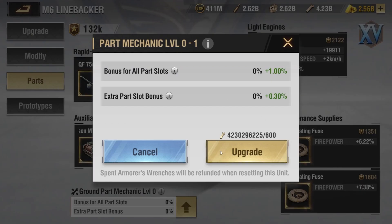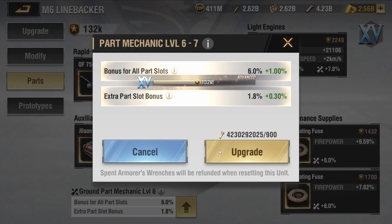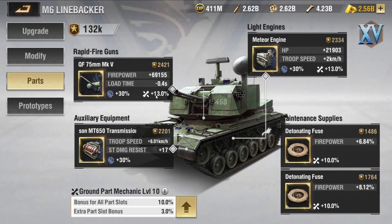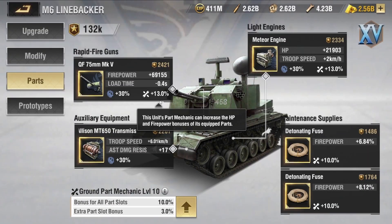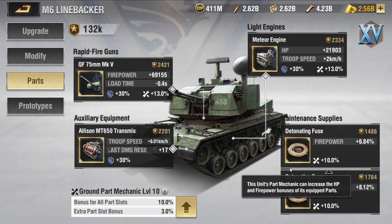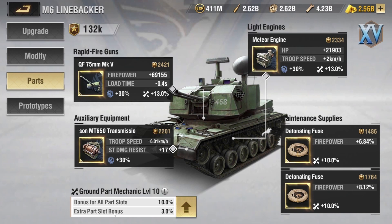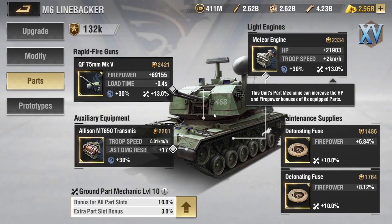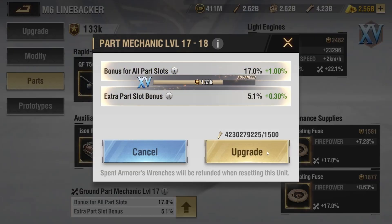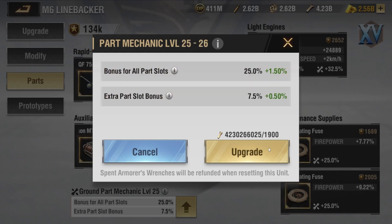Let's go ahead and compare these bonuses by getting this to level 10, in order to see exactly how these bonus systems work. As you can see right now, we have a 13% bonus to the firepower for the main part, while you have only a 10% bonus for the extra part, meaning that the extra part slot bonus will only be fully granted to your main gun and your engine. While increasing the levels, you will realize that the armored wrenches required are increasing as well, making those items super important to level up your Parts Mechanics System.